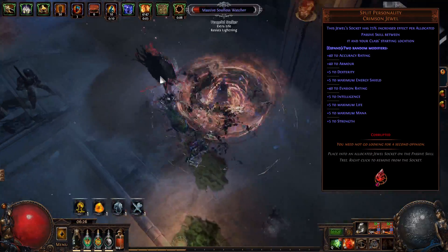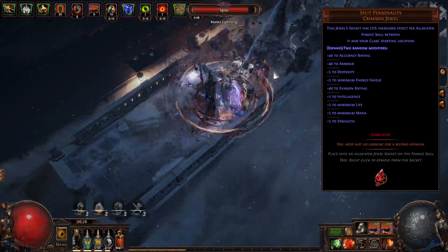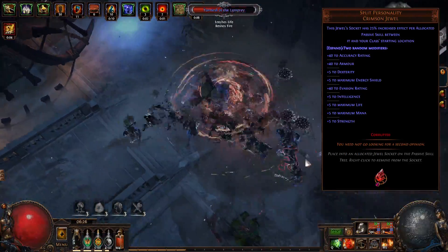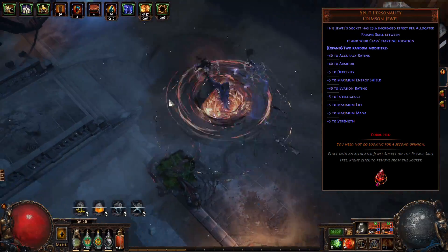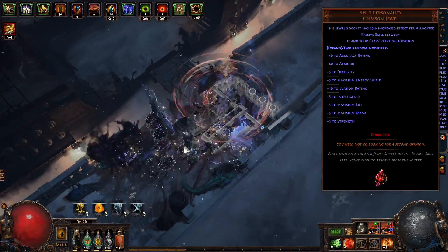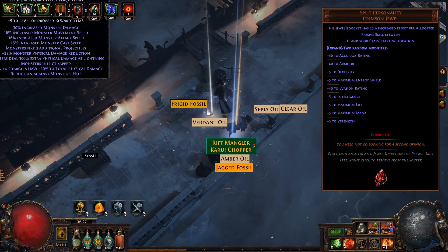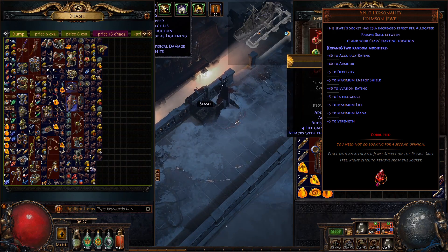Wild Wrap is not on your priority list anymore. These Split Personality jewels — if you can pick them up, even if they're not perfect, as long as they're giving dexterity, which are kind of 20 to 30 chaos, with something that's not that great alongside, maybe evasion, maybe armor — intelligence is actually pretty expensive, sorry about that. But if it gives dexterity, you should pick up at least 2 to 4 of them.